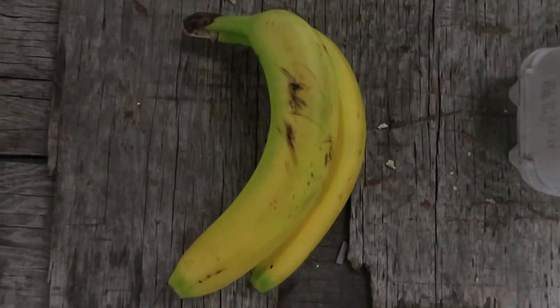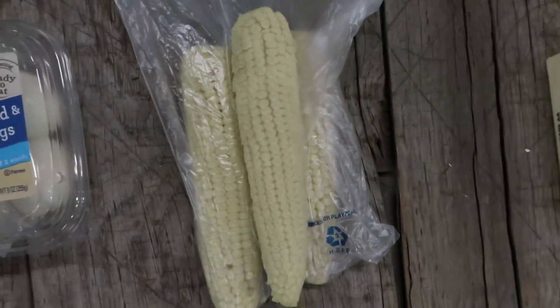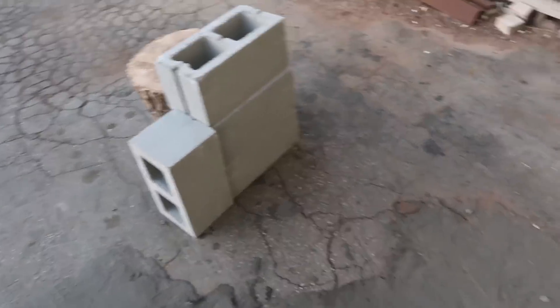We're going to be shooting a bunch of food at cinderblocks with our air cannon. Will a banana break a cinderblock? We've got bananas, eggs, some hard-boiled eggs, some gross-looking old corn on the cob, and some butter — because why not? Here's our cinderblock wall, there's the cannon, and yep, that's a banana. A real banana.